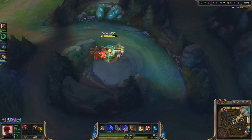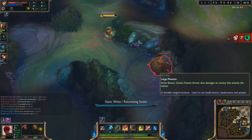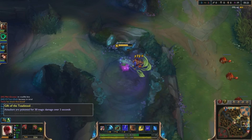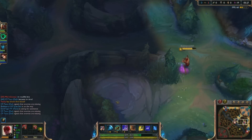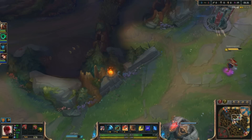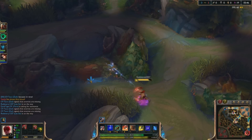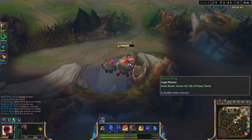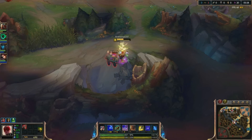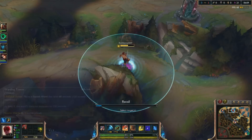Smiting is a lot better now. Whenever you Smite a certain camp, it gives you different bonuses. If you Smite the Golems, you get a shield — attackers are poisoned for 30 magic damage over 3 seconds. If you Smite Blue Buff, it gives you mana back. Smite the Wolves and a little ghost spawns that watches over Blue Buff. Smite the Wraiths and you get a buff letting you see the next ward you pass by, giving true vision so you can destroy it. Smite Red Buff and you get a lot of HP back. Smite the small camps and whenever you attack jungle monsters, the first and fifth auto-attack will stun them. It gives a lot more playability to Smite.